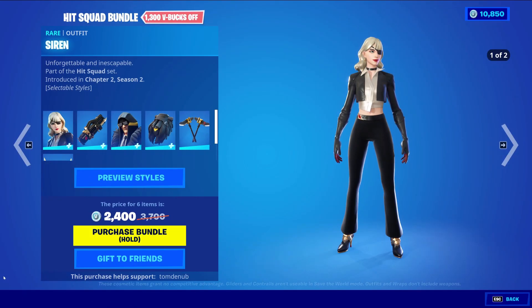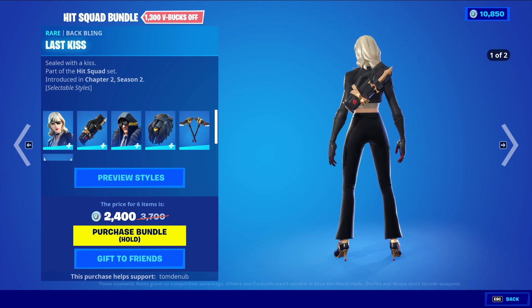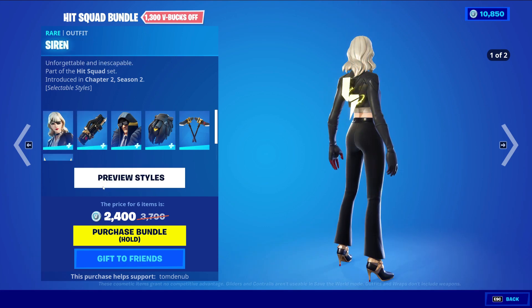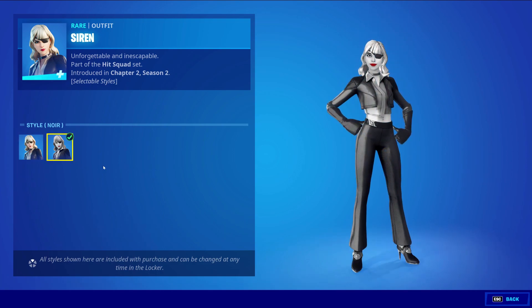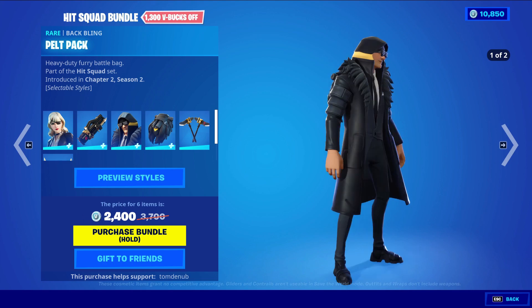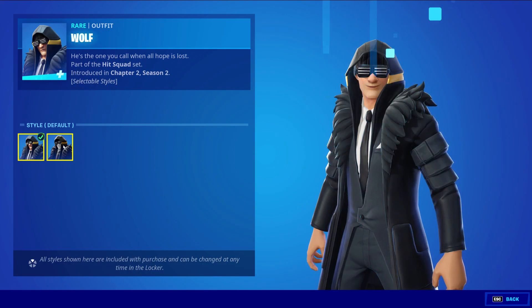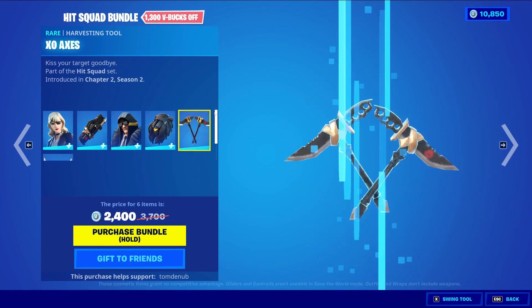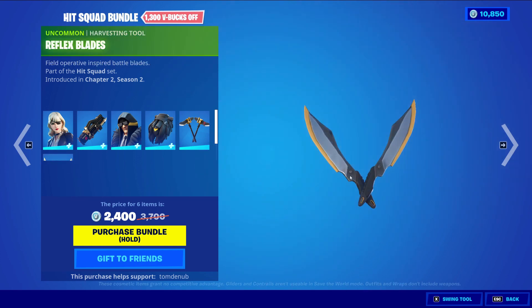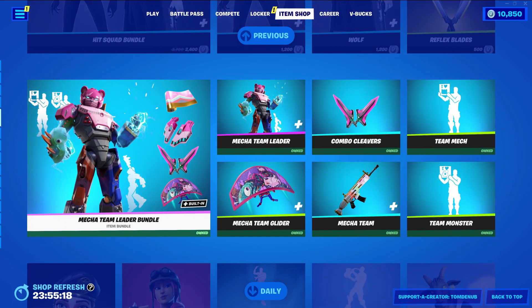With the Hit Squad Bundle returning at 2,400 V-Bucks, we have Island Siren with the backbling Last Kiss — a rare skin at 1,200 V-Bucks, a very popular skin that recently received a new reskin. The default skin does have a secondary Noir style. We have Wolf with the backbling Pilt Pack, a rare skin at 1,200 V-Bucks, also with that secondary Noir style. We have Exo Axis, a rare harvesting tool at 800 V-Bucks, and Reflex Blades, a harvesting tool at 500 V-Bucks. You can buy everything else separate.